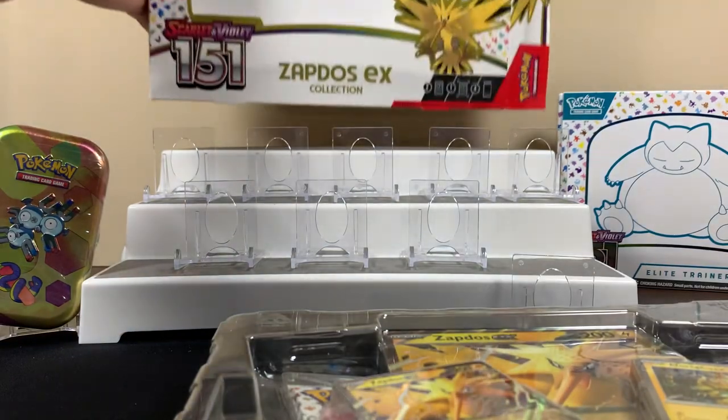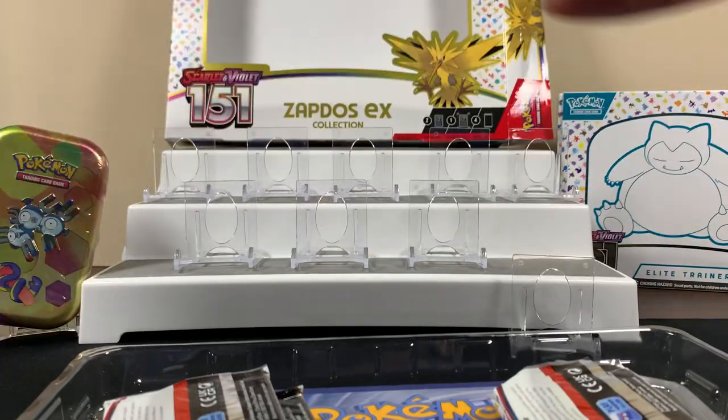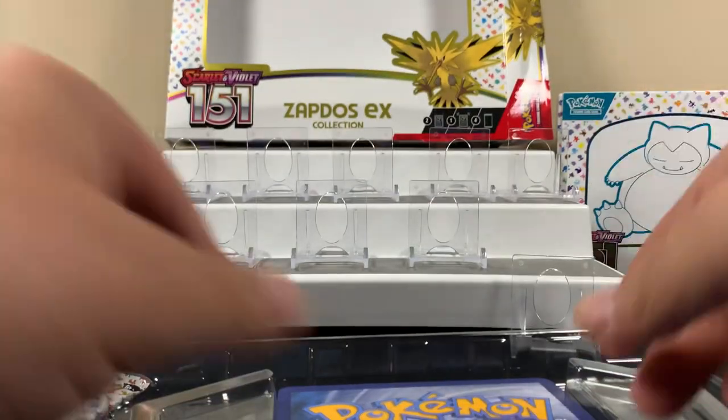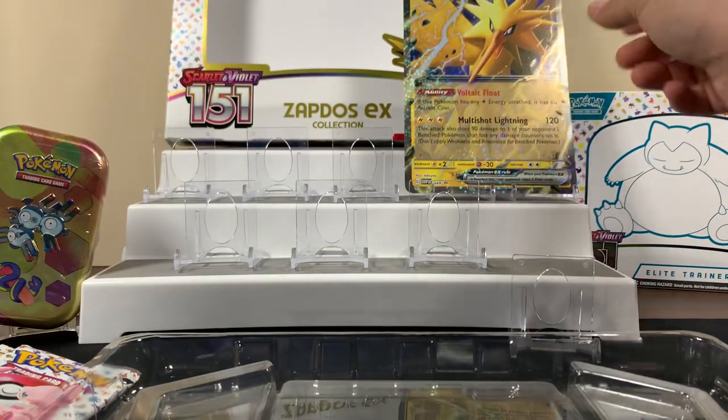We're gonna see if this thing can beat the 110 we got — 110. Throw that bad boy up there. Do you mean the ten can beat the whole thing? Yeah, it's possible, dude, because it's only four packs in here, and the ten's got two packs. So yeah, because if we pull the Charizard — throw that bad boy up there.